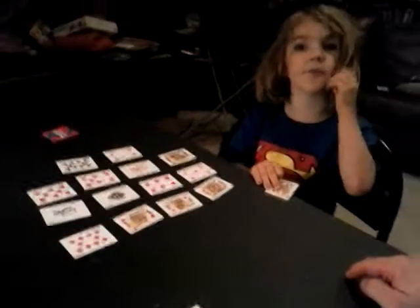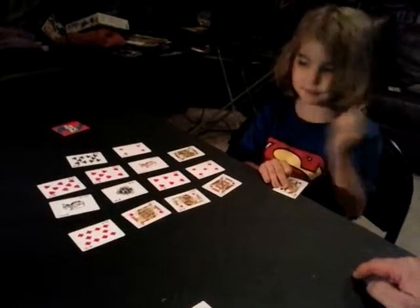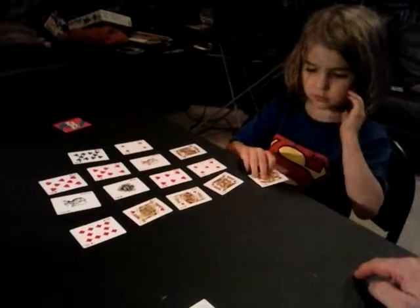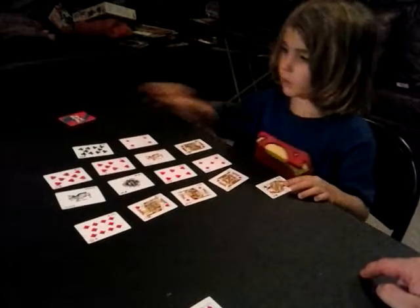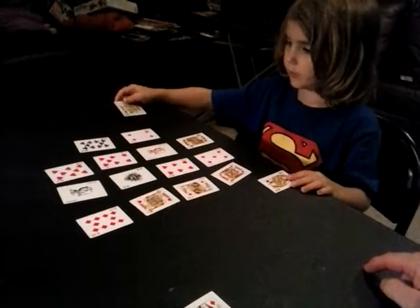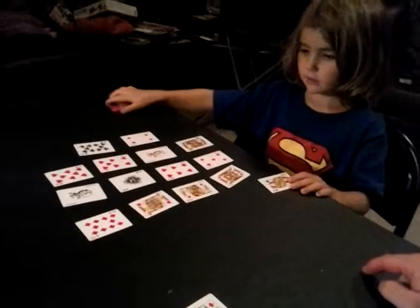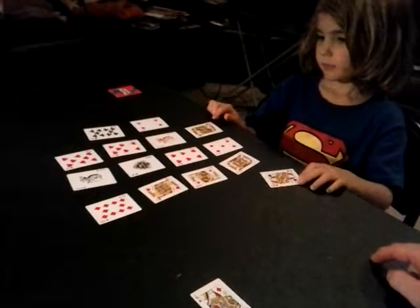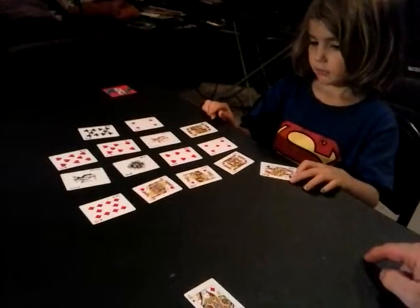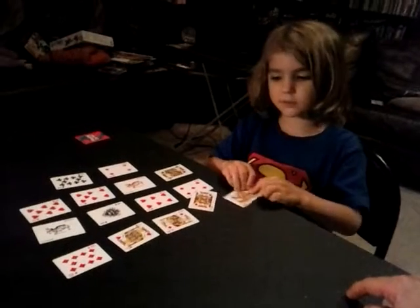I got a ton of homes! We picked all the cards. What about that one card set off to the side? That was just a losing card for camping. So we won! We're not next to the King, so we don't have to give the Queen back. Yay!